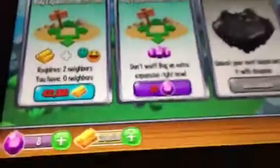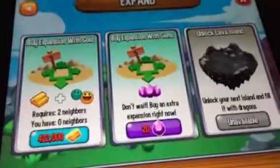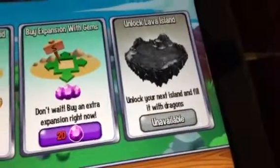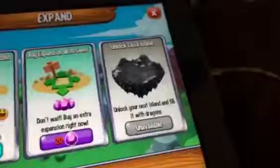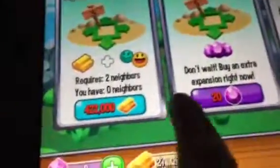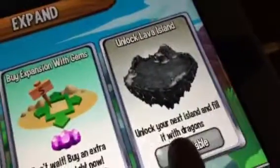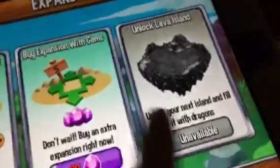In the shop you can get dragons, habitats, buildings, packs like gem packs and stuff. You can expand land — you get 20 gems to expand, or buy it with money if you have two neighbors which are basically friends. You can also unlock the lava island after you've unlocked it, and there's decor which is just decoration.